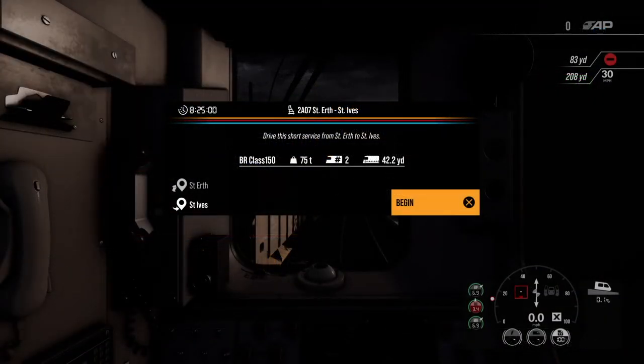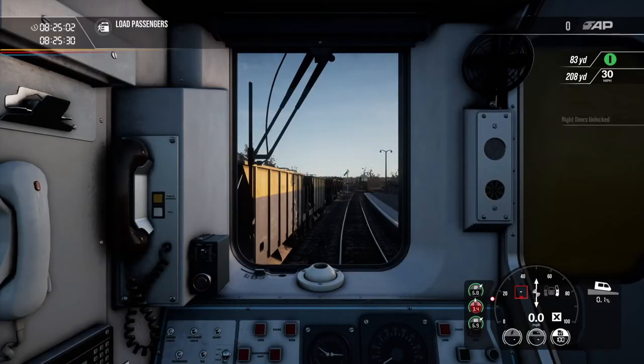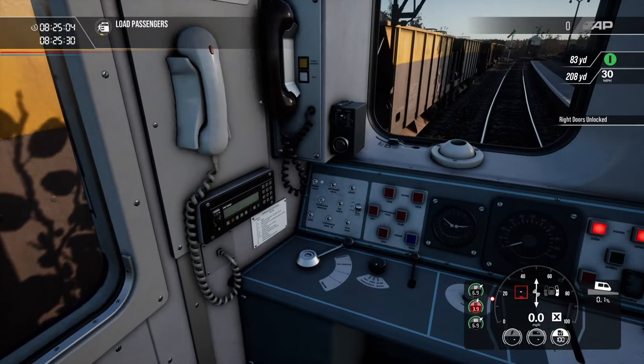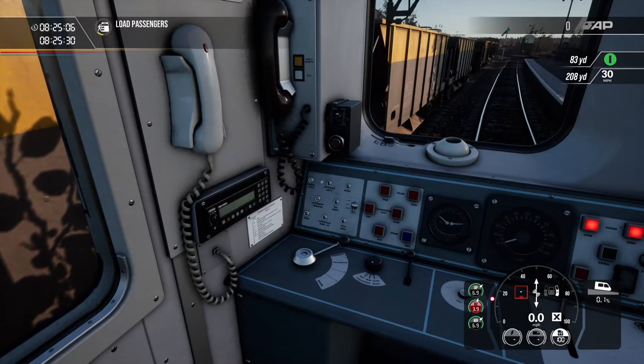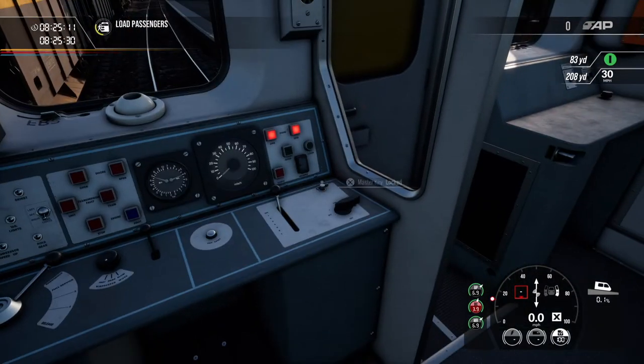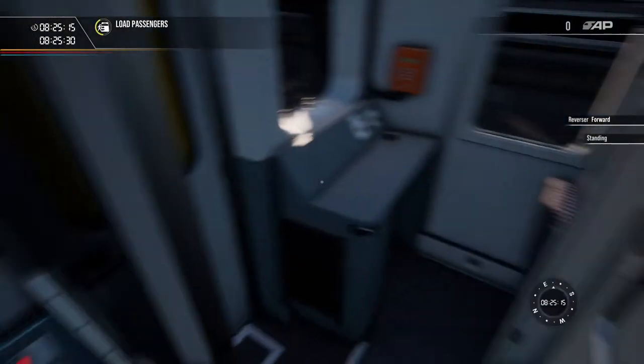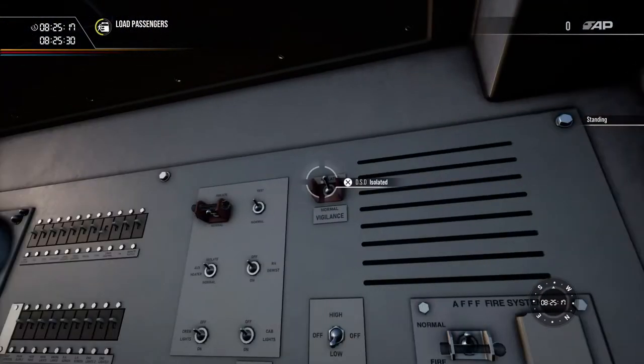So here we are, this is service 2A07 if you want to follow along from St Erth to St Ives. And we are in the Northern Rail livery 150 — let me just get everything set up before we take a look outside. I have already opened the doors, let's get the safety systems on.